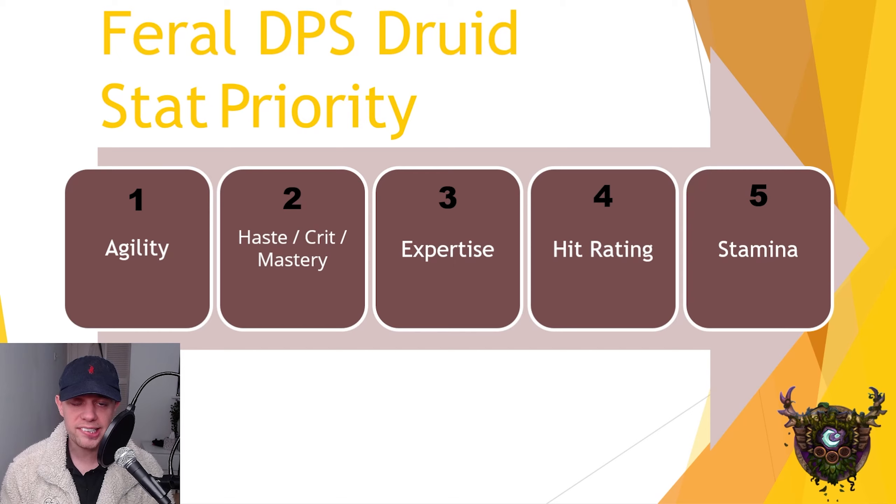Looking at the stat priority, first and foremost we want Agility. We'll get more and more Agility with higher item levels, and it gives you more attack power and increases your critical strike chance. At a fairly balanced second priority are Haste, Crit, and Mastery. Mastery increases your bleed damage done, and as a Feral Druid we have a lot of bleeds. Critical Strike Rating ups our chance to critically strike, and Haste increases our attack speed and also our Energy Regeneration — Energy being one of our main resources.